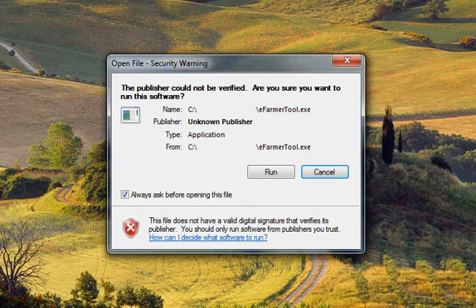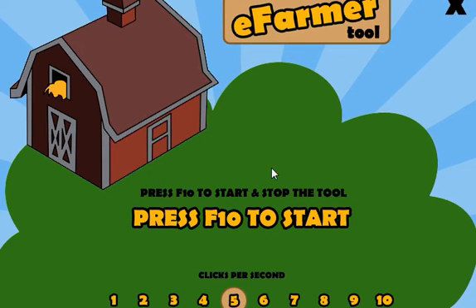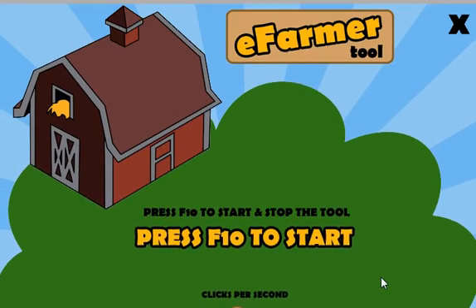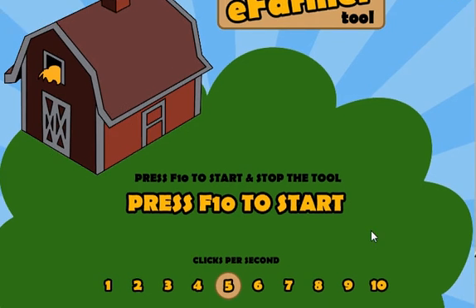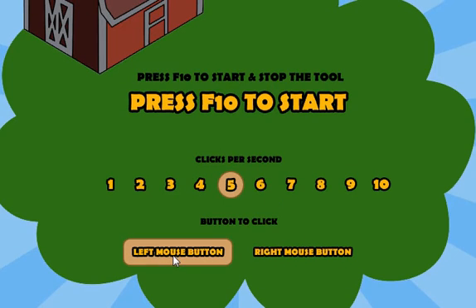All you have to do is uncheck 'Always Ask before opening this file' and then click Run. Once you click Run, you are going to see a massively huge graphic appear on your screen. My only complaint is that it is so huge, but for people who don't have the greatest vision, he did a good thing by making it big. It's pretty simplistic and very easy to use. You choose whether you want the left mouse button or right mouse to click — for FarmTown usage you'll be using the left mouse. The 1 through 10 setting controls how many clicks per second you want.